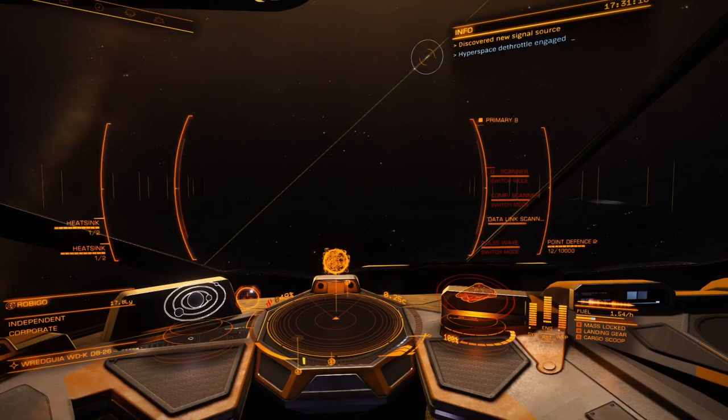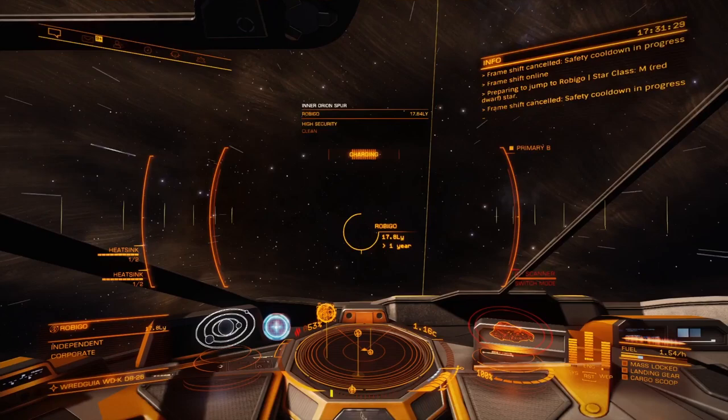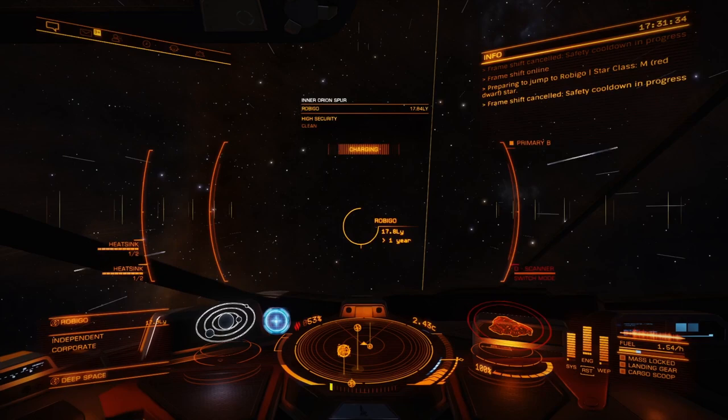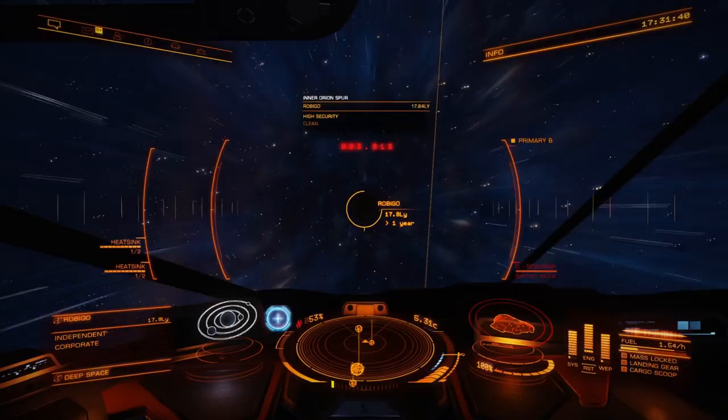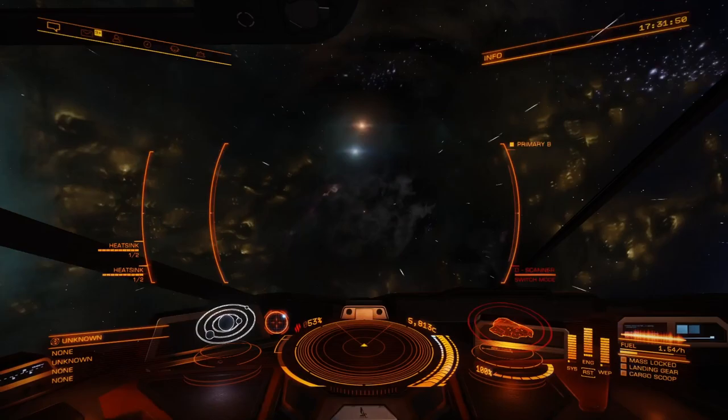There are people who will camp this route specifically looking for people running passenger missions. With illegal passengers — which I actually do have right now — once they scan you and see you have illegal passengers, they're free to attack you without getting in trouble. Or there are players with 100-million-credit bounties on their head who just don't care.